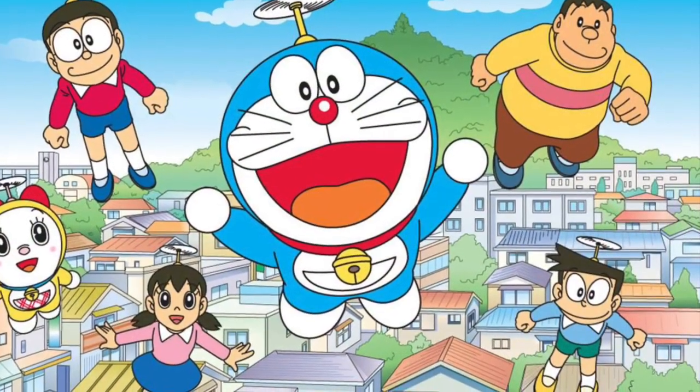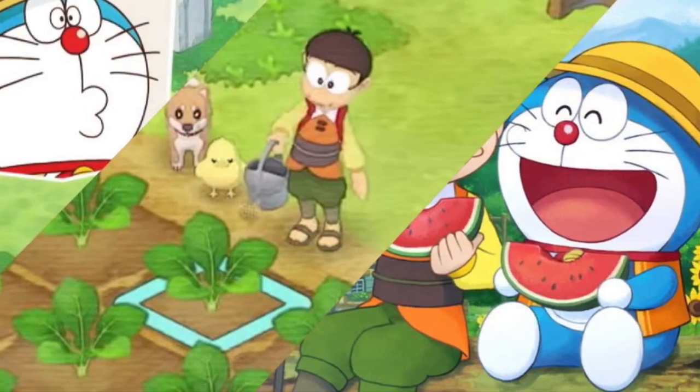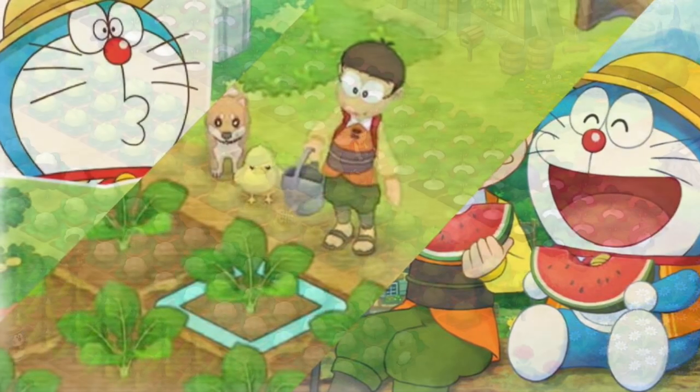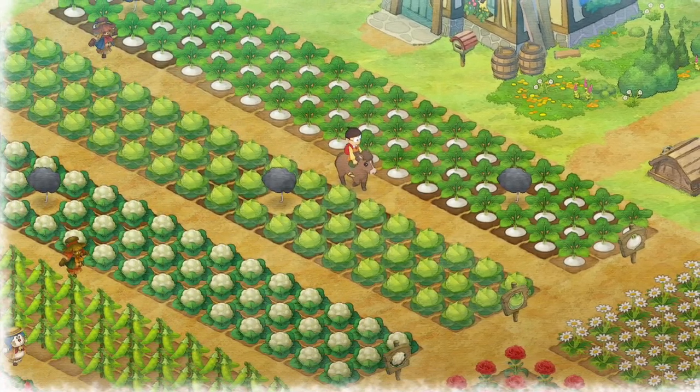You will grow crops, cultivate your farm, explore your surroundings, and hunt bugs, with the chance to meet Nobita and other Doraemon characters. Doraemon's secret gadgets will help you along the way as you work to develop the town and your farm, forming bonds with the other townspeople that you meet.